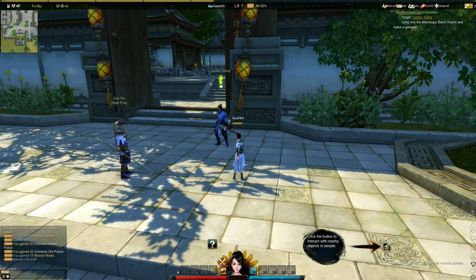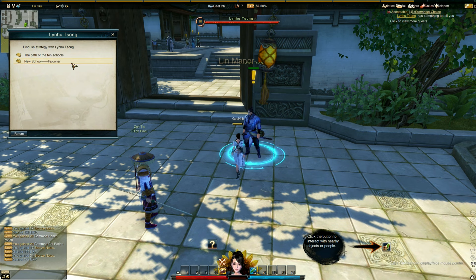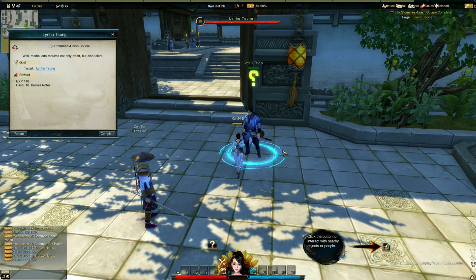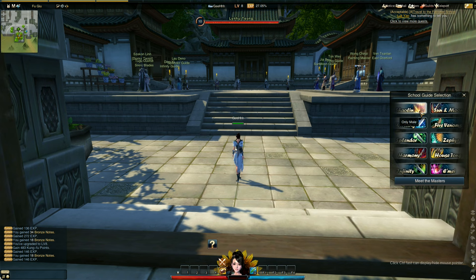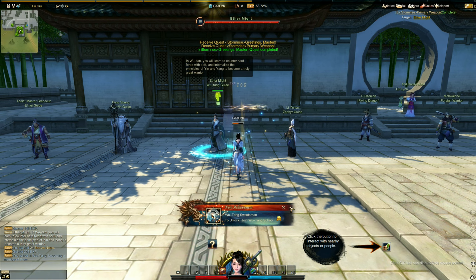Now I have two quests. We need to visit the masters of the 10 schools — this is the part where we join a school. We can join the Shaolin school but it's male only. There's Sun and Moon, Wu-Tang Clan — I kind of want to join this clan. There are others: Five Venoms, Splendor, Zephyr, Harmony, House Tong, Imei, and Infinity. Let's join Wu-Tang. Meet the masters, join the school — we're now a Wu-Tang Clan member.